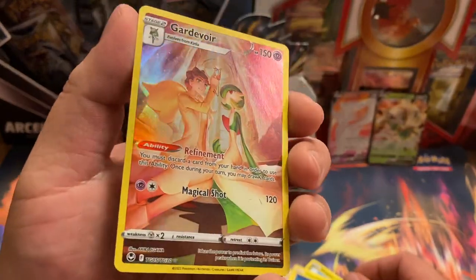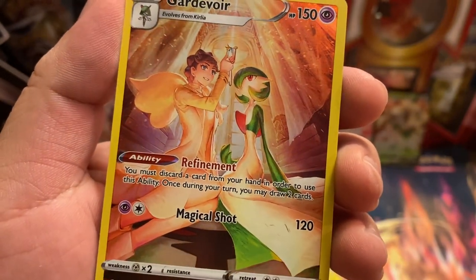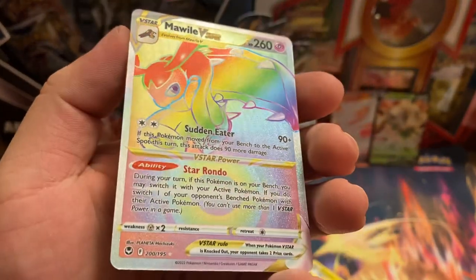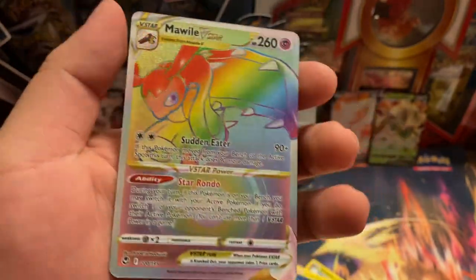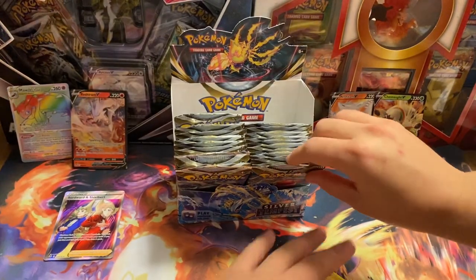Oh nice, Skardewore. Who is that? It looks like the girl from Pokemon Go. Do you guys know who that is? Let me know in the comments. Oh nice - okay, our first rainbow! My Wailord V-Star! Let's go, baby. This is our first pull for us, so I'll take it. Yes sir!